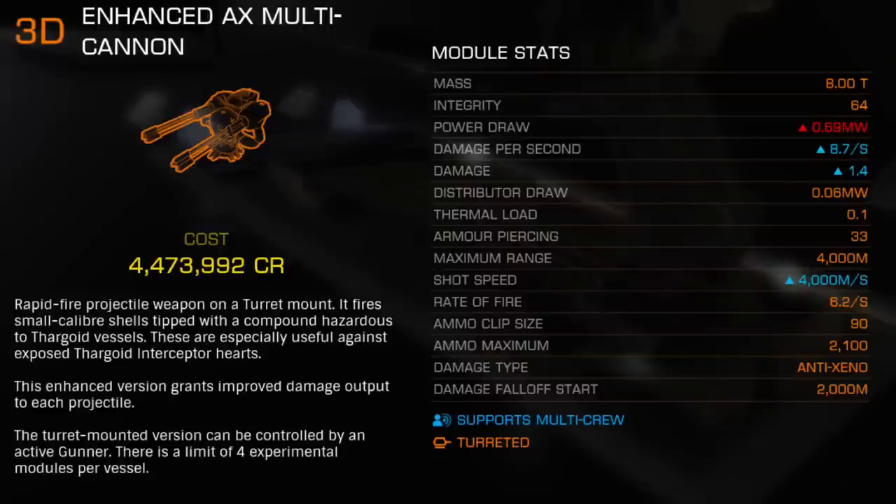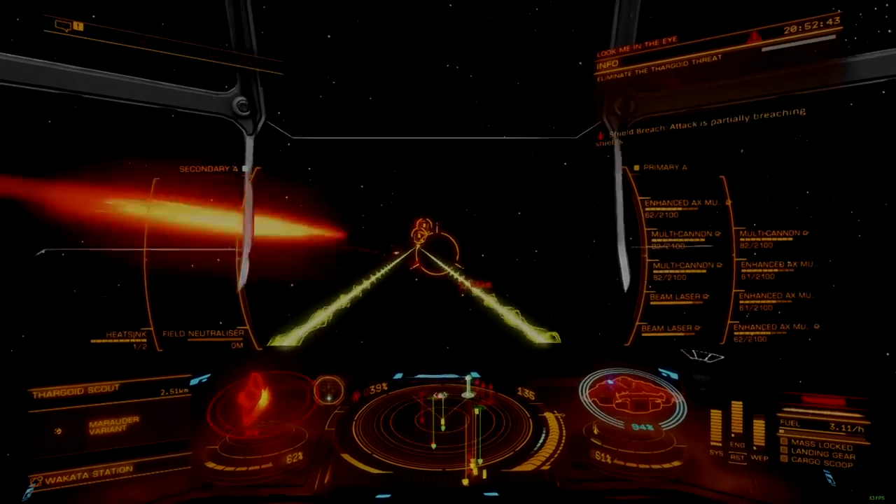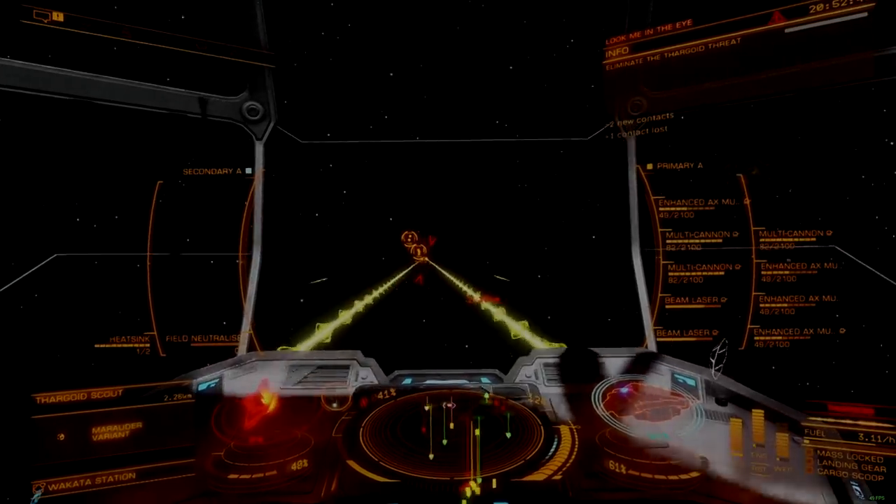The enhanced AX multi-cannon turret provides a slight increase to total damage per second and more than doubles shot speed, from 1,600 meters per second to 4,000 meters per second, matching its maximum range of 4 kilometers. This means rounds fired from any size turret on this platform reach their maximum range in one second. All this comes at the measly cost of a 0.05 megawatt increase to the module's base power draw, with no impact on distributor draw or thermal load.